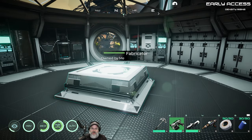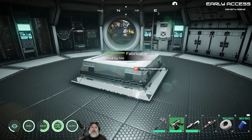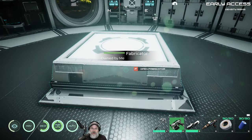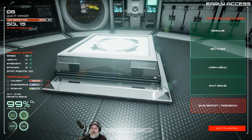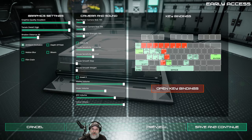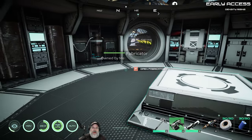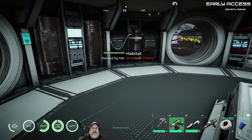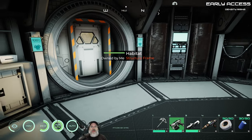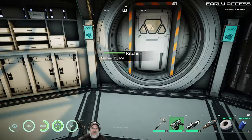Welcome back everybody to Osiris New Dawn. I'm an old guy gaming and in this episode we are going to build the bolt rifle, the next level up advanced fabricator, and we're also going to build some of the robots today.